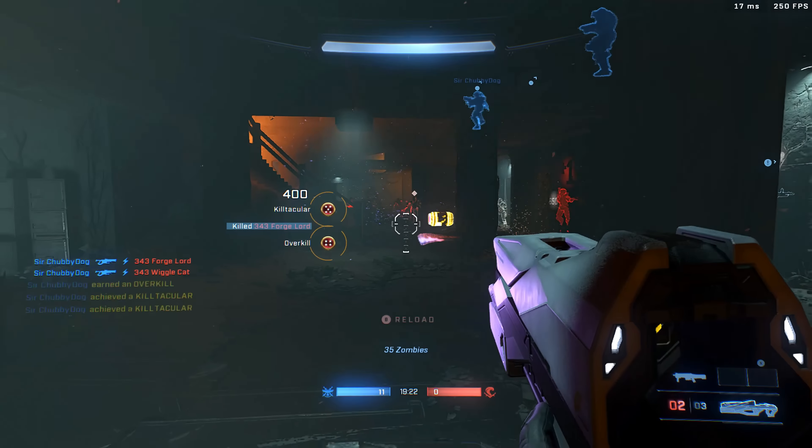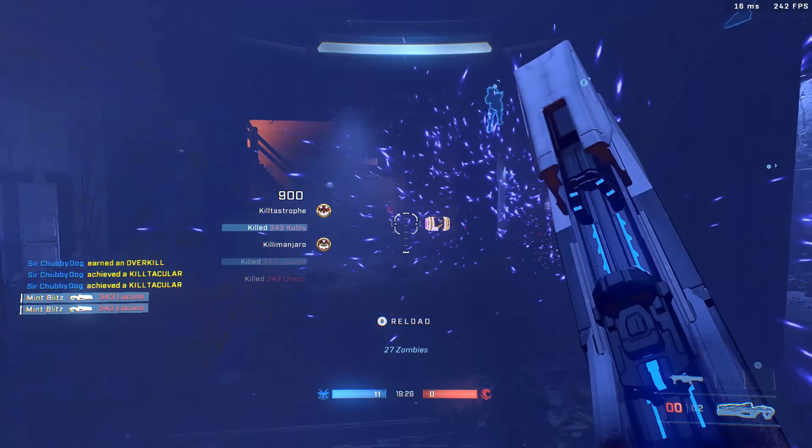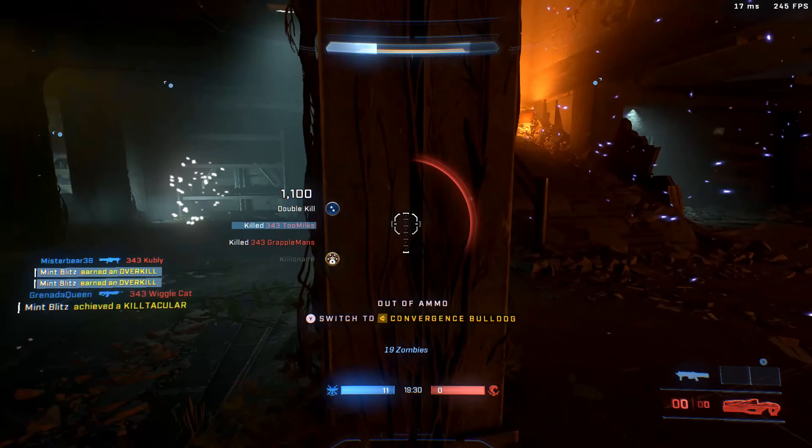That is not all, because as you can see on screen, the zombies drop the exact same things as they do in Call of Duty: max ammo, double points, insta-kill, even a nuke — they are all there.